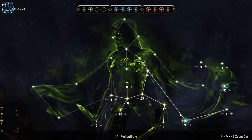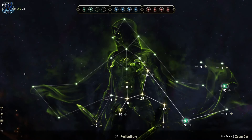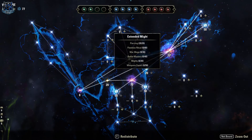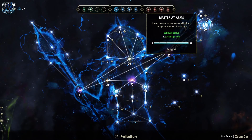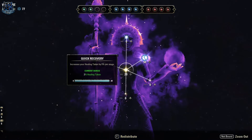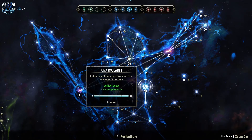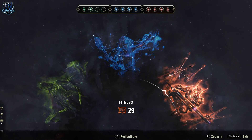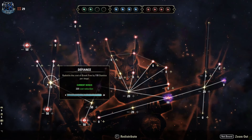For champion points, I don't care what you do with the green tree — it's quality of life stuff. I prefer to always have Steed's Blessing or Gifted Rider. For the blue tree, start at Tireless Discipline, go out to Extended Might, pick up Piercing, go back up to Master at Arms, back down to pick up Staving Death, then get Quick Recovery and max out Ironclad and slot that. Then get Duelist's Rebuff and pick up Unassailable.